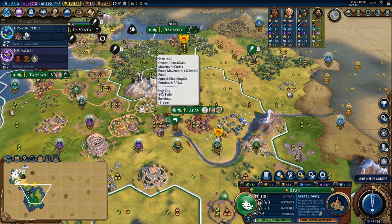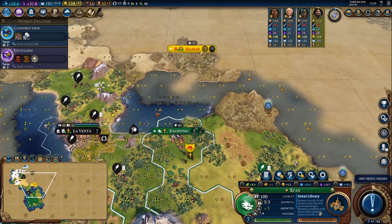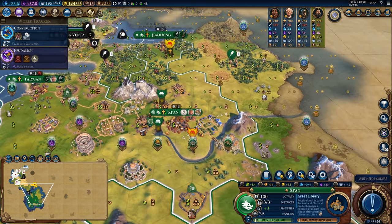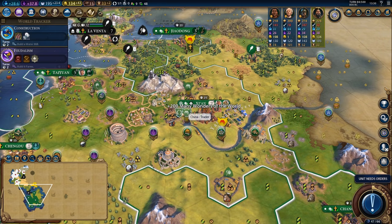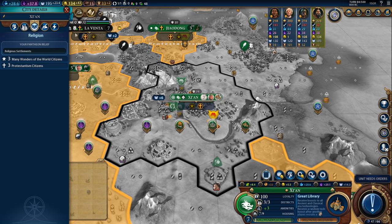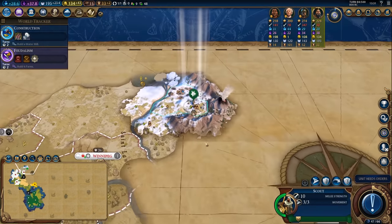I probably could have afforded to skip this holy site this game, and unfortunately the Norwegians have converted my capital. I'm just waiting for these missionaries to go away so I can reconvert, but it shouldn't be too hard. I do have two fully charged up missionaries here to take back my capital, and I'll need to keep buying more as I reconvert.